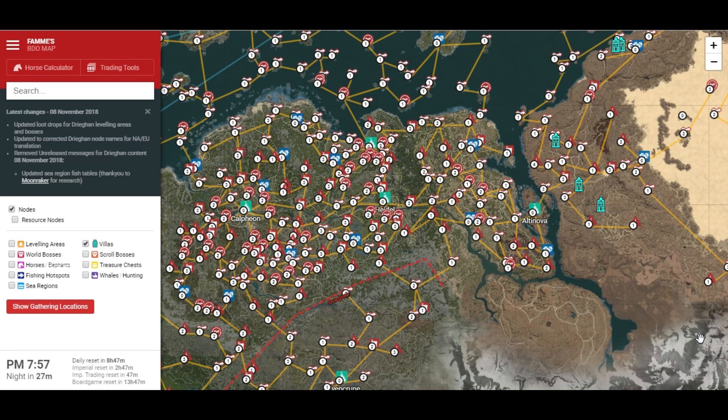Simply setting your sights on one thing isn't going to help. You could produce 10,000 of one particular blood, for example, and whereas the first thousand might sell, you could then be sat on 9,000 for months at a time. A lot of people aren't life skilling — they're simply not investing time into the game in that sense. Grinding gives a much better return on investment for your active play time, and with the current fishing event, pretty much everybody has broken out those rods and is spending their AFK time on fishing.